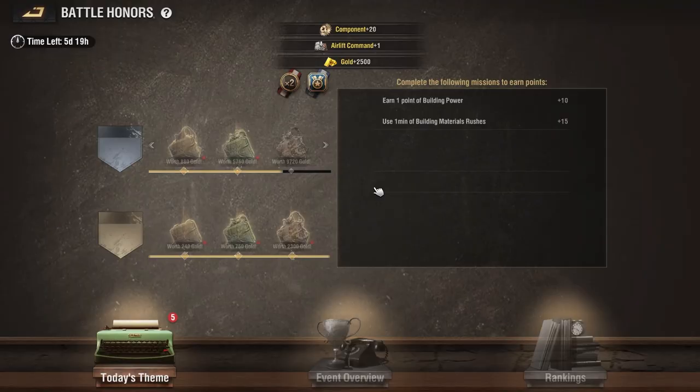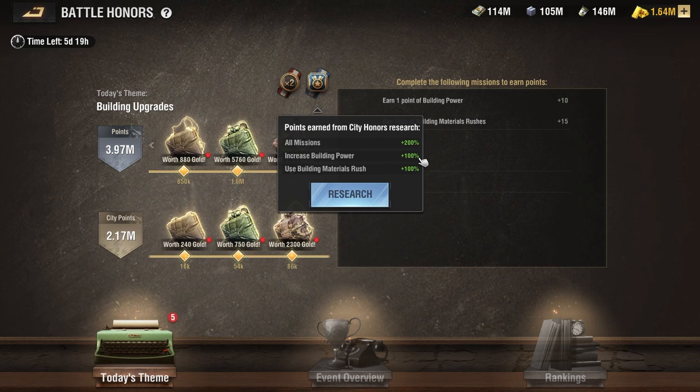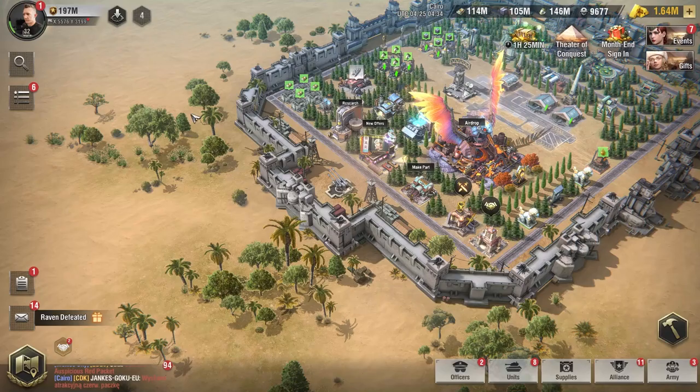Going back into the Battle Honors event, my points jumped from 577,000 to 3.97 million. The 85,000 building power was multiplied by 10 for every one point of building power, becoming 850,000. Because of my bonuses — 200% for all missions, 100% for increased building power, and an additional point rewards times 2 — all my City Honors Research combined meant upgrading one building with 85,000 building power yielded 3.4 million Battle Honors points.